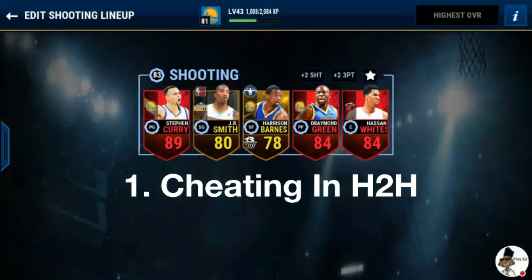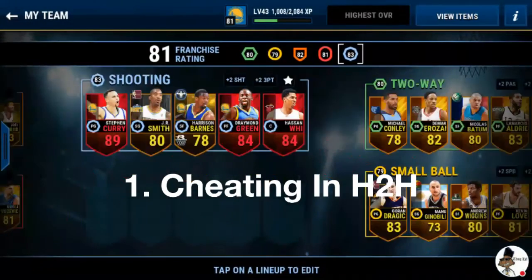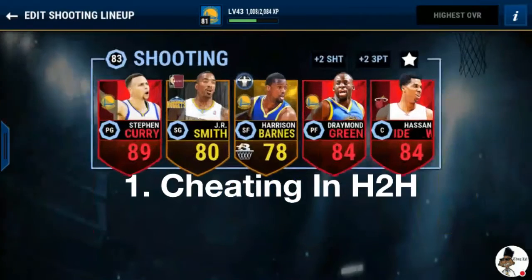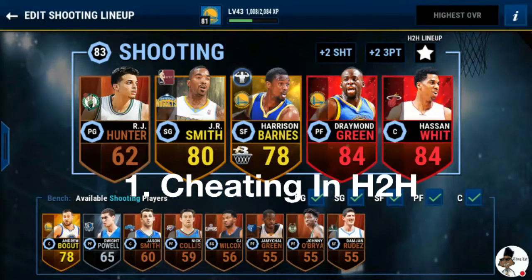This one is pretty simple. You go to your shooting lineup because that's the only lineup it seems to work in — can't really do it in any other lineup. So you go to your shooting lineup, you make sure you make that your head-to-head lineup or whatever, and then you put in these crappy players.